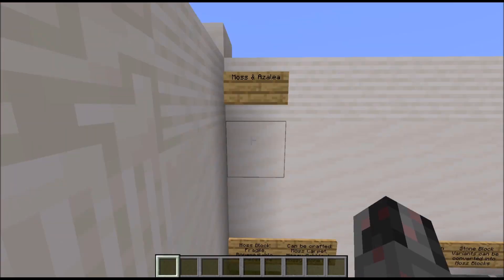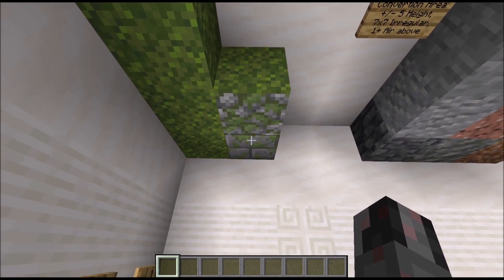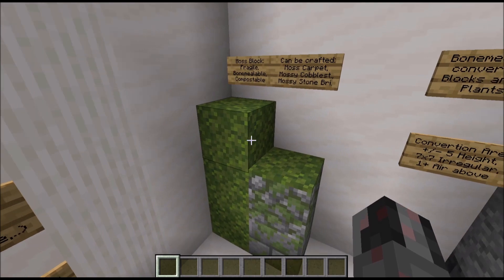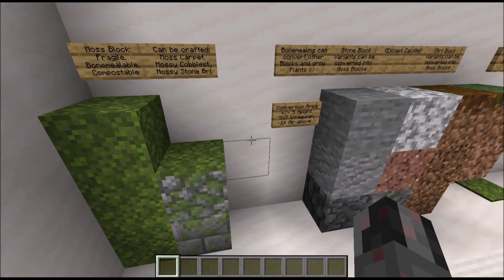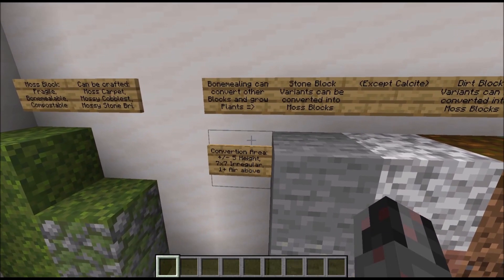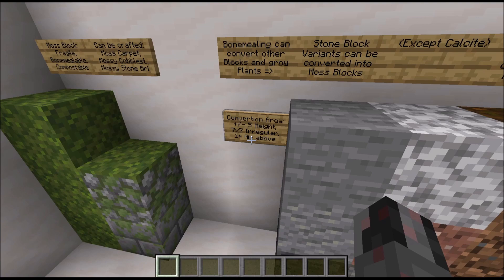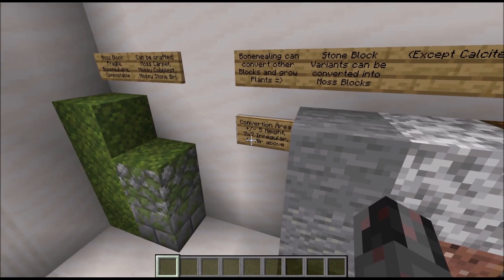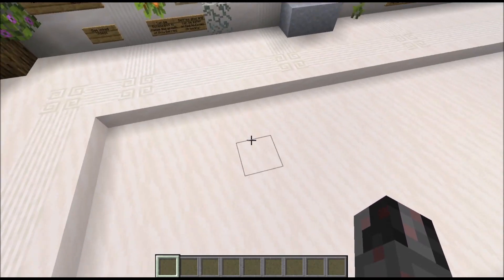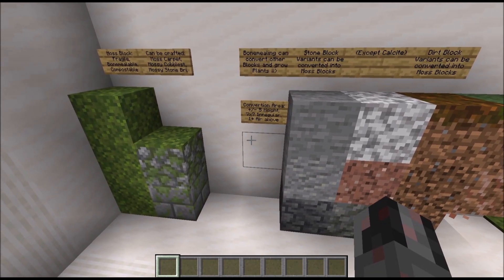Next up let's talk about the moss block and azalea trees. The moss block is a new block you can find in the world or trade from a wandering trader. It's fragile but can be bone mealed and is compostable. You can use it to craft moss carpet, mossy cobblestone, and mossy stone bricks. When you bone meal it, it can transform certain blocks around it into more moss blocks. The area of effect is a maximum height difference of five blocks up or down, and a maximum 7x7 horizontal area centered around the moss block, though the exact pattern is somewhat random.